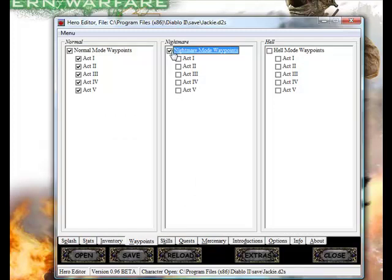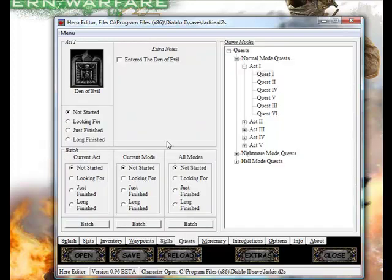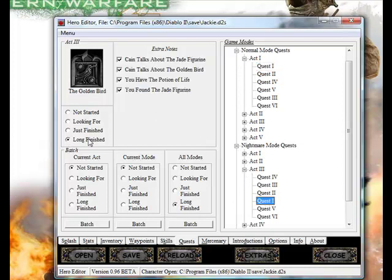You can set up which waypoints you want for each act. And this is the fun part — editing your skills. You can make them all 99 if you wish, or go through individually and set them to whatever you want. For quests, I just go ahead and make all the quests long finished, which means I've done every quest — or you can make it just finished and click Batch. It's long finished right there.